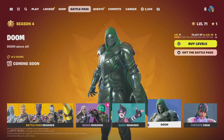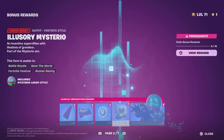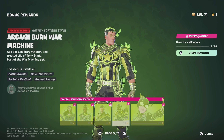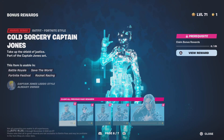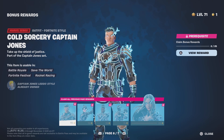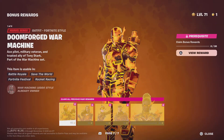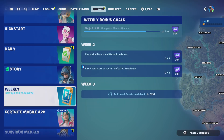Alright, is there anything else? We got the bonus rewards today. Super Styles are — oh, they are. The Arcane Burn. War Machine has Super Styles. Hold Sorcery. I don't like these styles for some reason. I kind of like this style, that's about it.